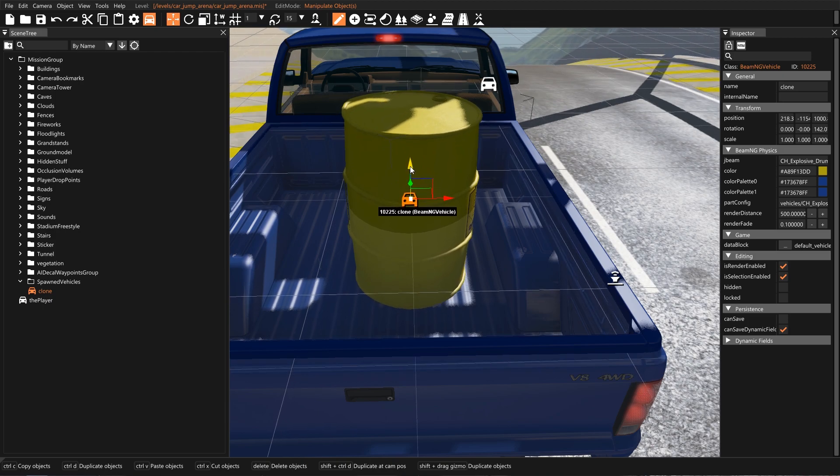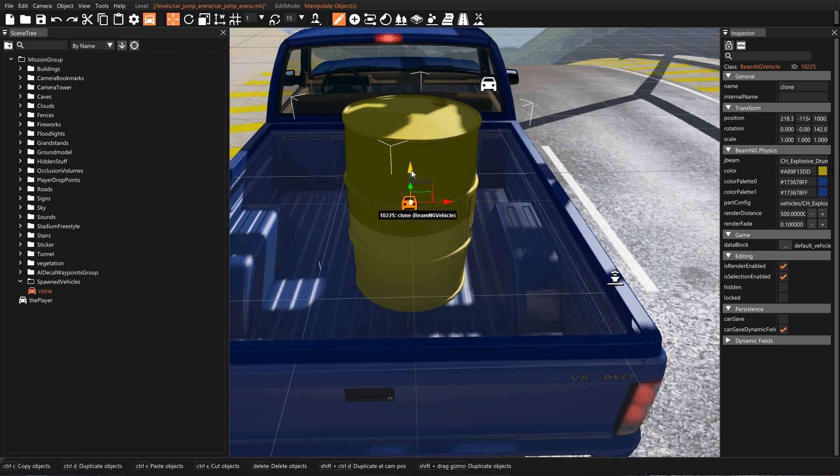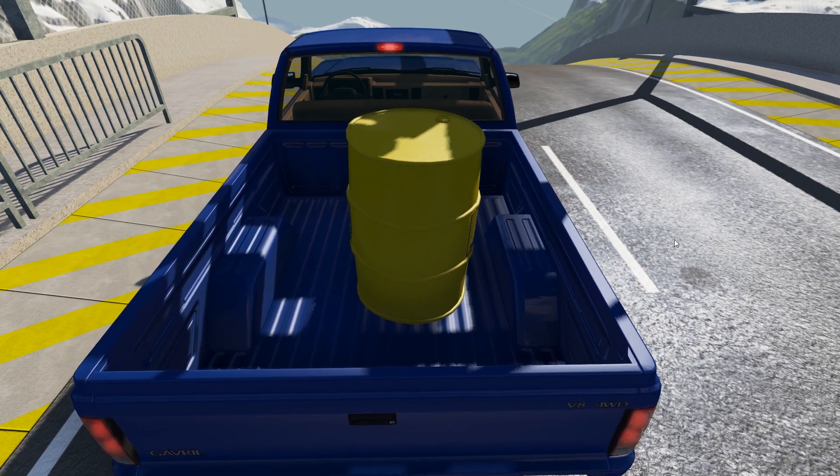So I'm in the world editor. I did Shift+C to free cam, hit F11 to get into the editor, and J to freeze the physics. That let me move things around.